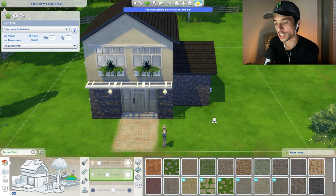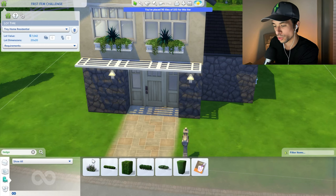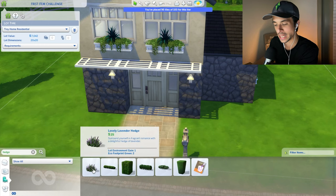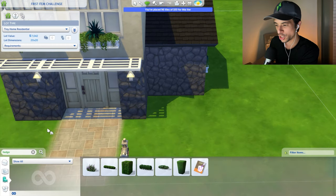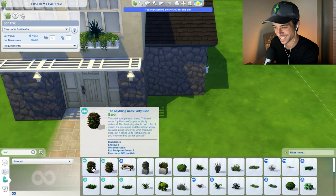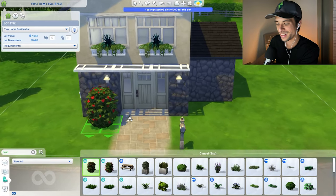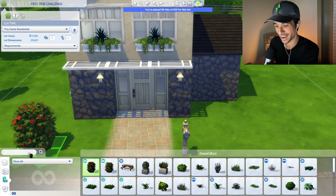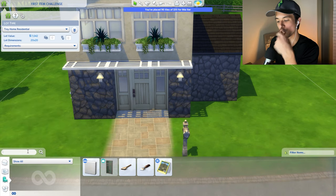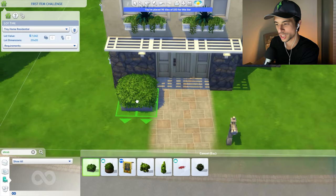Searching for a stone pathway — this desert pavers bricks and mortar two-tone stone. The next word I would like to use is 'hedge.' I do want some hedges going around the lot, and the first usable option is actually the lovely lavender hedge, which is not bad — I actually like this item. I could also try the word 'bush.' We have the anything goes party bush, which is where Sims woohoo — not really keen on that. Searching 'shrub' gives us the my own private Eden patio shrub, which I actually want to use.